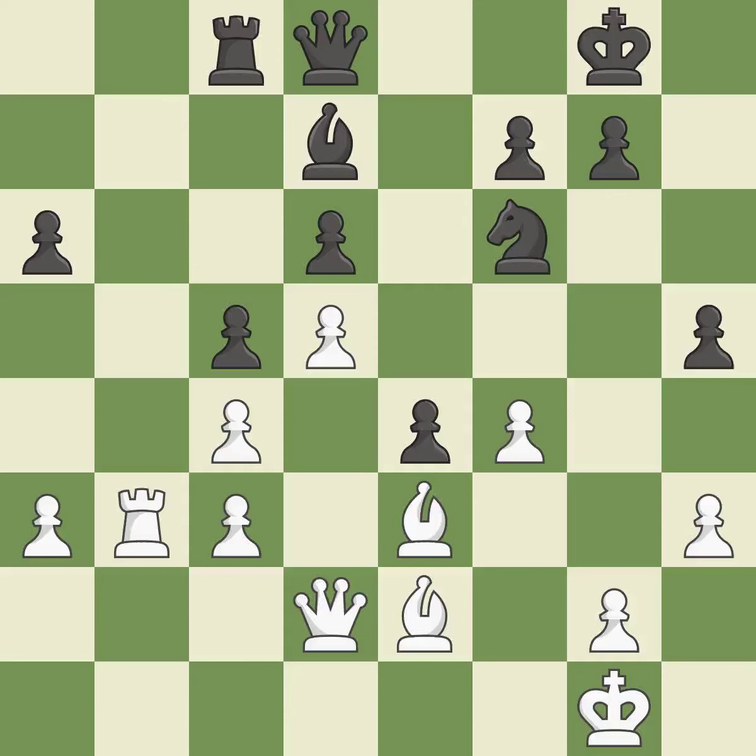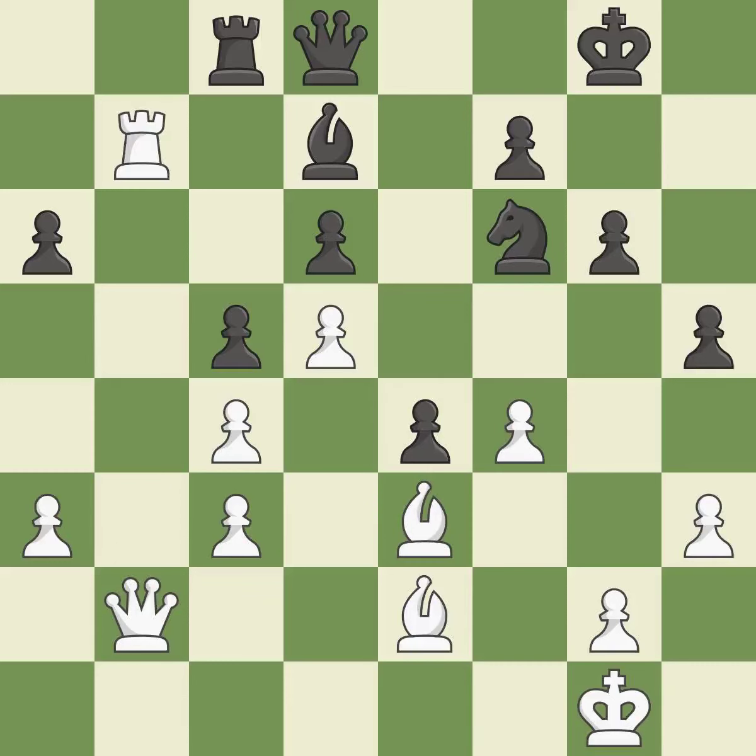This is the only move that works — it is a great move. This activates a rook by getting it to the 7th rank and also restricts the opponent's king. This is the only good move. This threatens to fork pieces — it is a great move. Perfectly on point.